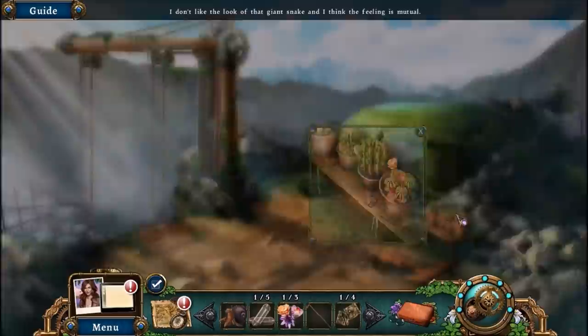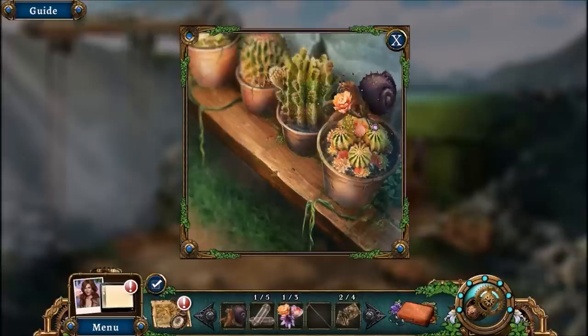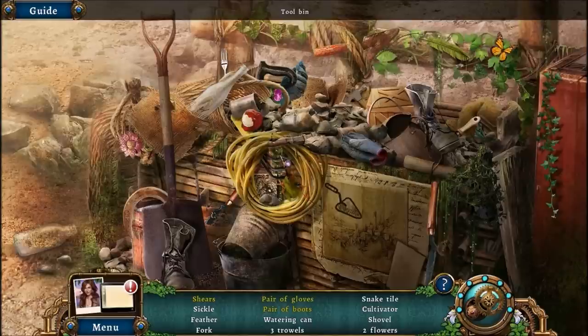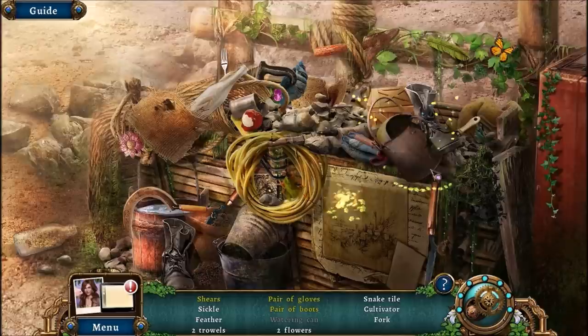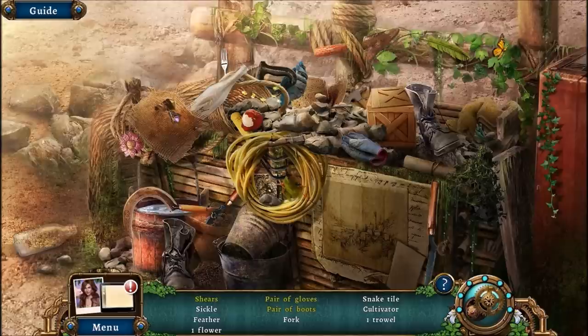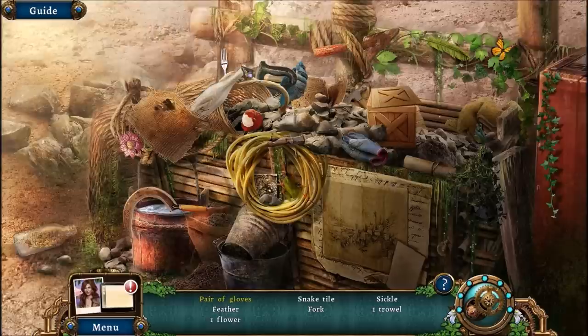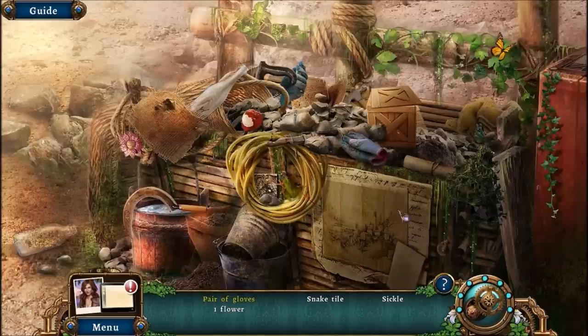And there's a giant snake! I'm collecting more botany stuff like usual, because I'm a botanist and this is Botanica. Let's see if we can find everything here. We've got some boots, some shears, a hand trowel, there's a fork. I need a sickle, I need a flower, a pair of gloves, and the snake tile.